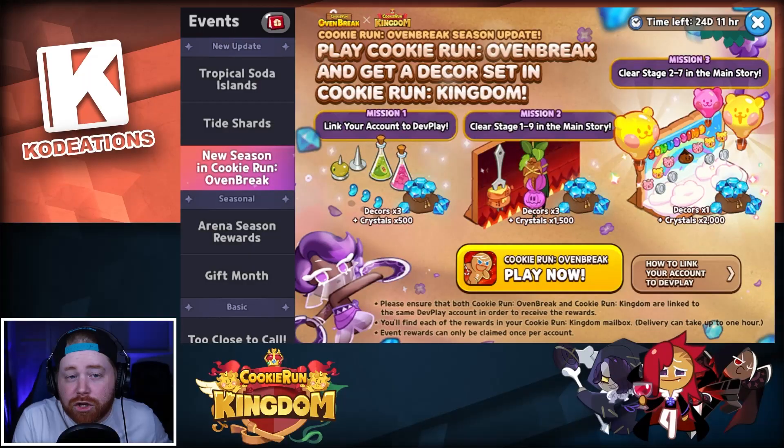You guys ask me all the time what is the best way to get crystals and how can you get more. Well, events like this one right here — easy and simple to do. You download their other game, log in, link your account, play through a little bit of the campaign or story, and boom — you get some free crystals.